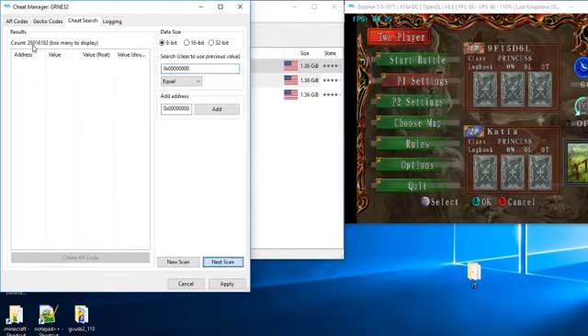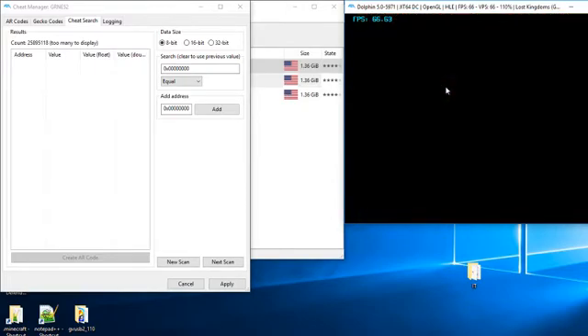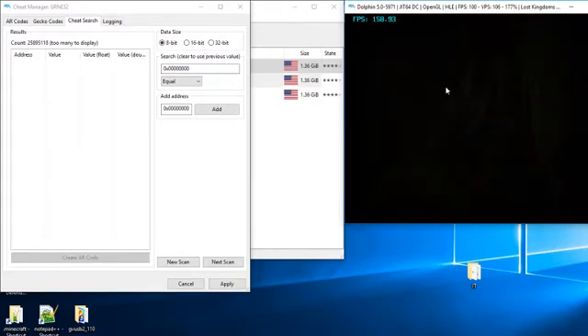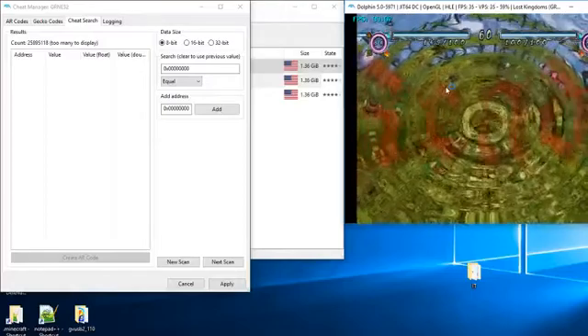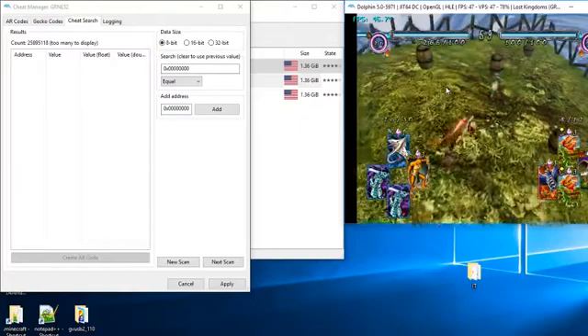This number is going to change — you can hold it down because memory is constantly changing — and it's going to get rid of every non-zero number, as long as you have it set to Equal. Then we're going to go to Start Battle and beat this other character up really quickly.